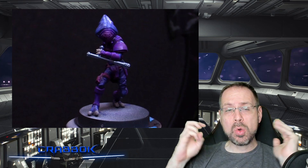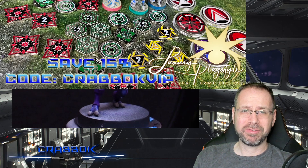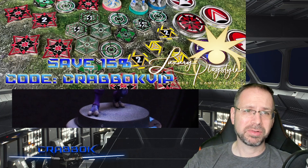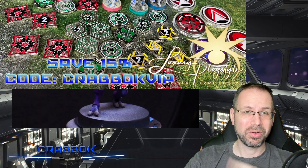We also want to thank our sponsor today, Luxury PlayStyle. Amazing tokens — you hear me talk about them all the time, you see them in my battle reports. They are fabulous. You're going to save 15% if you use code CRABOCKVIP. Plus, if you spend $35 or more, you're going to get a free CRABOCK token. It's pretty much the best token in gaming, so definitely check out luxuryplaystyle.com and use that code CRABOCKVIP.